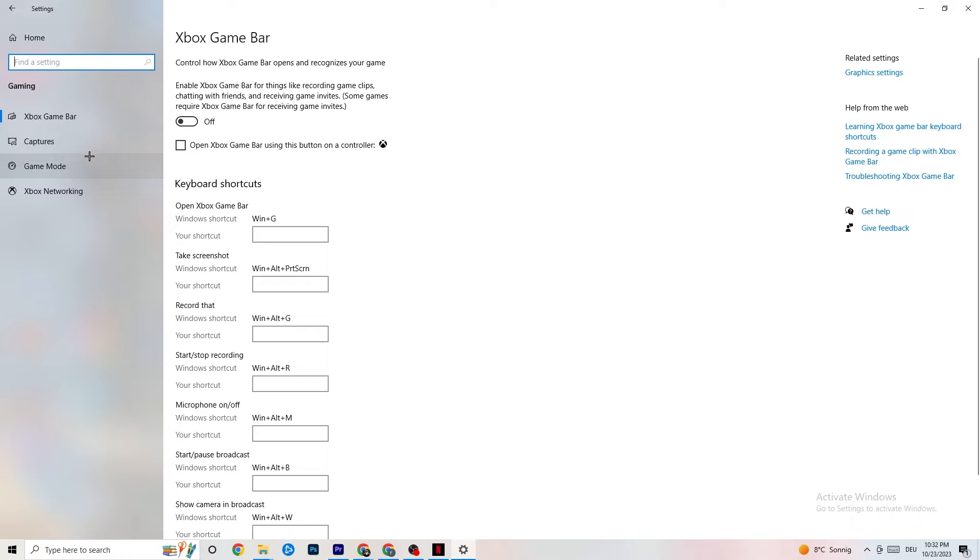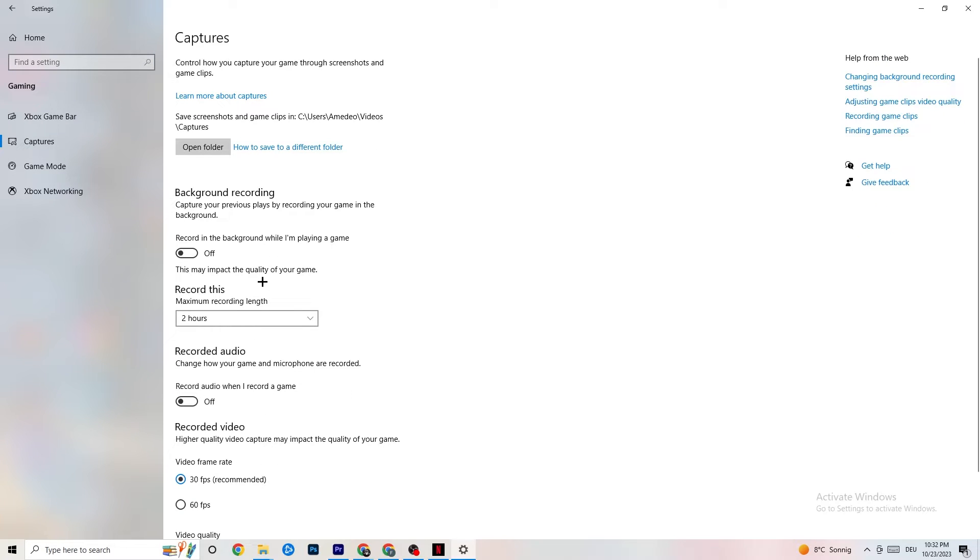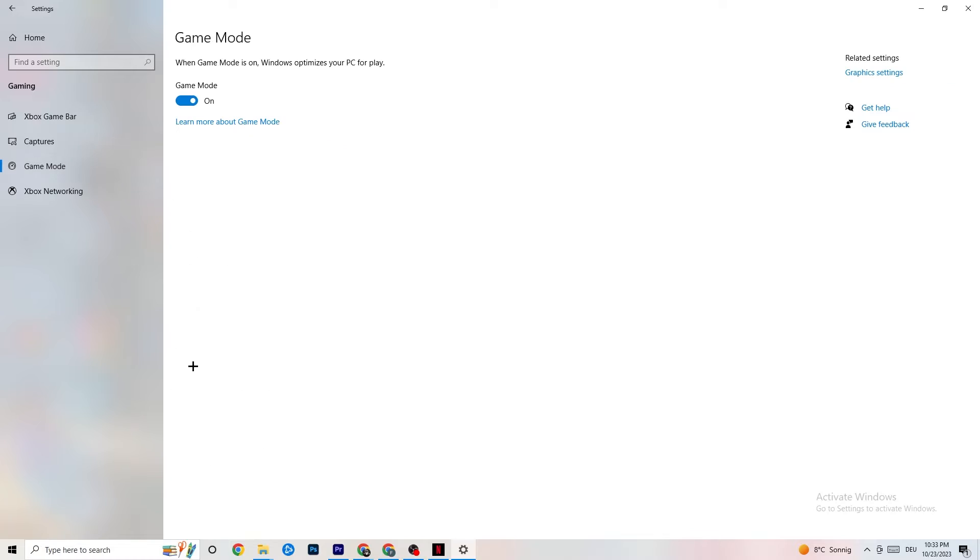Next, click on Captures. Go to Background Recording and find the option 'Record in the background while I'm playing a game' — turn this off or verify it's already off. If Windows is constantly recording in the background it will impact your game performance and cause crashing. If you want to record gameplay, use OBS or a similar tool instead. Also check 'Record audio' and make sure that is turned off as well, since it drains performance.